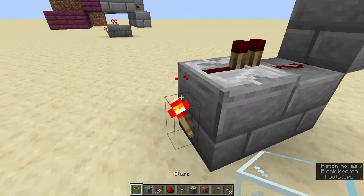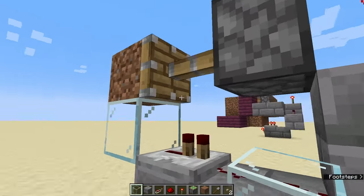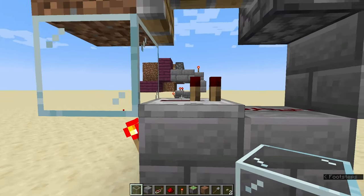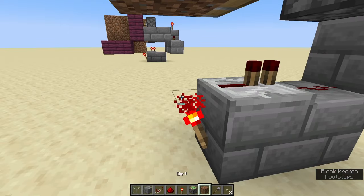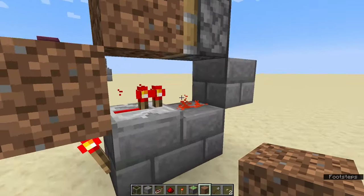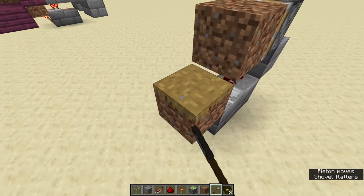The same thing would happen if you had glass here — this sticky piston would always be powered because glass is a transparent block and there's no signal being sent to this redstone repeater. But when you've got a solid block here, there's a signal being sent, so the repeater is not extended. This sticky piston is simply to make this return to a dirt block instead of remaining as a path, so you can use it again and remain hidden.